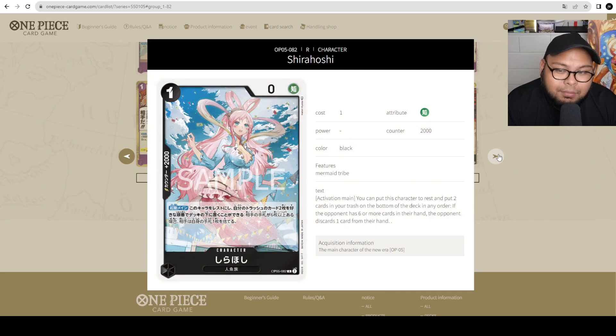Shirahoshi — 1 cost, 0 power, but plus 2,000 counter. Activate Main: you can put this character to rest and put 2 cards in your trash on the bottom of your deck in any order. If the opponent has 6 or more cards in their hand, the opponent discards 1 card. This is a great way to disrupt Whitebeard decks or decks that hold a lot of cards as counters. With cards like the 4-cost Super Rare Law and Isho, you can really disrupt the hand. It's a counter 2,000 with utility — a good flex slot to deal with opposing Whitebeard decks.